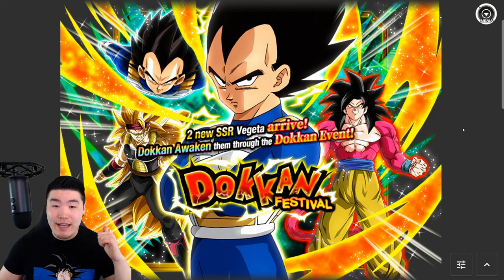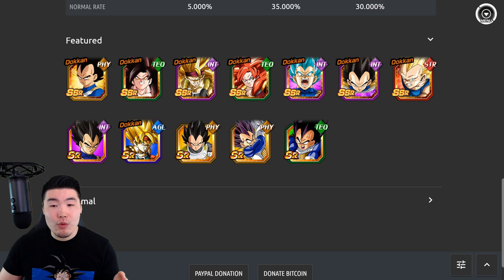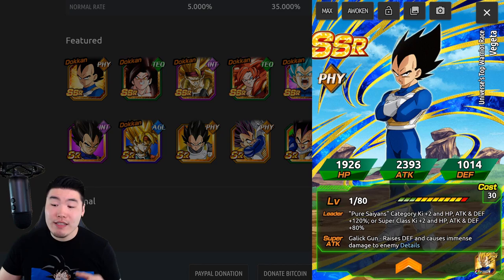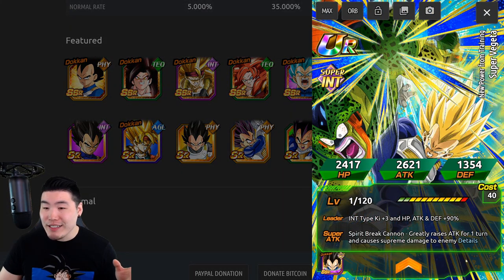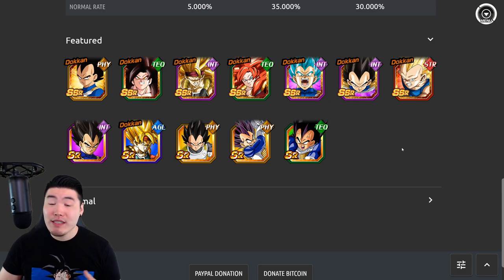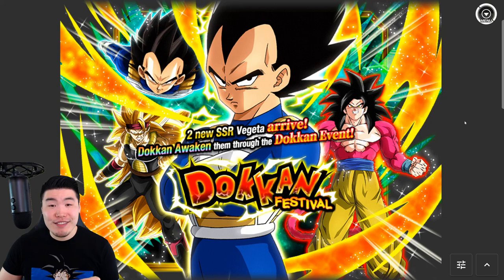Now, moving back to even one year before that, we had the PHY Transforming Vegeta banner for Saiyan Day 2 years ago. Taking a look at this banner, once again it's 7 SSRs this time. This banner had 7, but as you can see it doesn't have a Dokkan Fest LR. I think that's the reason why last year's banner had 8 SSRs because the LR GoBros were there. So for this year, I do still expect 8 SSRs. The banner had the new PHY Transforming Vegeta, the new side unit INT Super Vegeta, and then the rest were either other Vegetas or just a few other Saiyans. Those were the last two Saiyan Day banners, and with these in mind, let's jump into my prediction for this year's Saiyan Day banner.